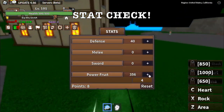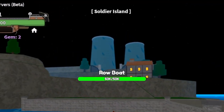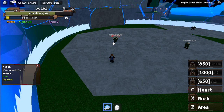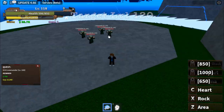Stat check — here it is. 40 defense, power fruit, all the stats: 264. Next up is the soldier island. We're gonna beat commanders first. Lure them and use your rock. You cannot use your heart here because that's only single target. Target level is level 120.